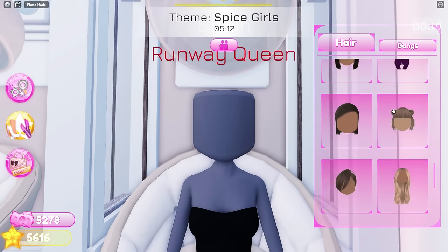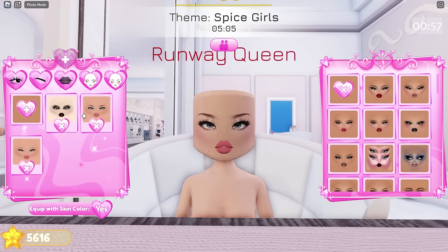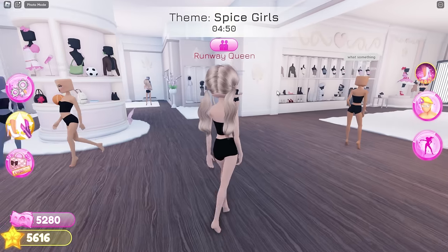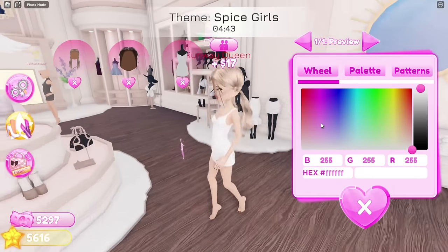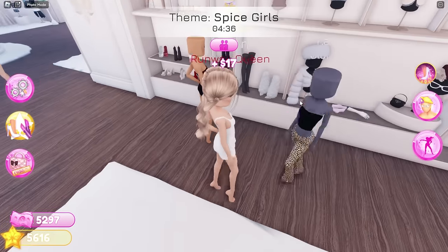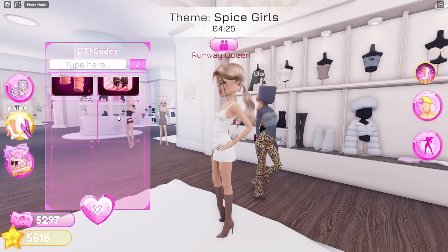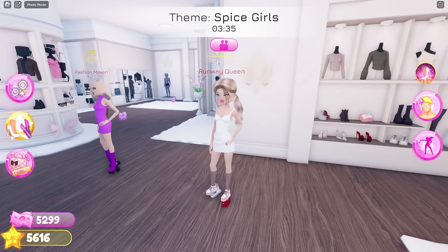First thing first, we'll need to equip her hair. Then makeup. And I think I need to add bangs. Much better. We'll need a dress now. I'll go with this one. Now we need socks. And then we'll need sneakers with high platforms. Let me find a way to do it. This looks pretty good, I'll go with this.